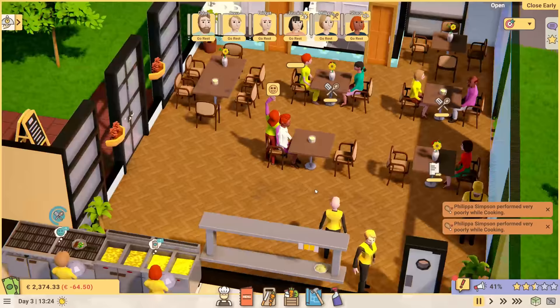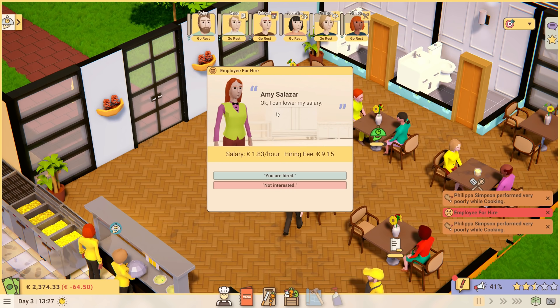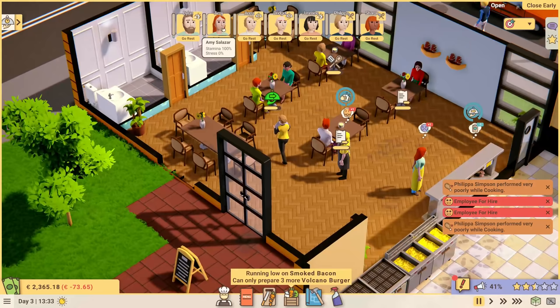The important question is: do we want to see more of Recipe for Disaster here on the YouTube channel? There are four or five more jobs and scenarios we can dive into, other things we can cook, other appliances to get our hands on — which means better, bigger, and fancier restaurants. If that's something you'd be interested in, let me know in the comments below.